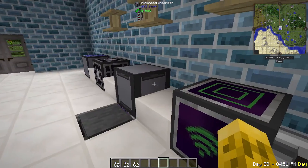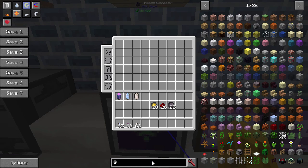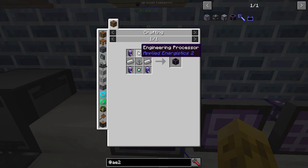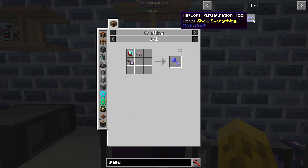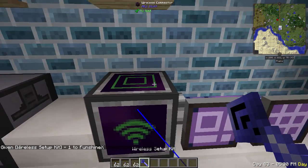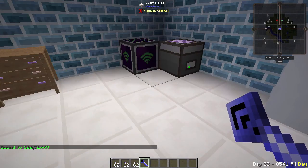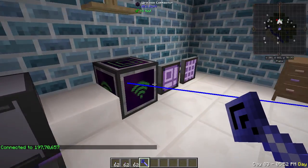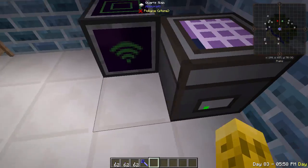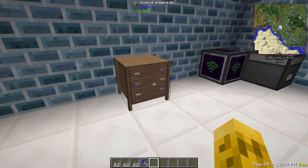Next one is the Wireless Connector. This allows you to connect a network wirelessly to another network. You need to build two of these blocks for it to work. The recipe uses a wireless receiver, processors, pure fluix, and iron — pretty easy to make. You also need to make a Network Tool, using a processor and a wireless receiver. You place one down, right-click it, and it binds to specific coordinates. Then go anywhere else in the world, right-click another wireless block, and now they connect.